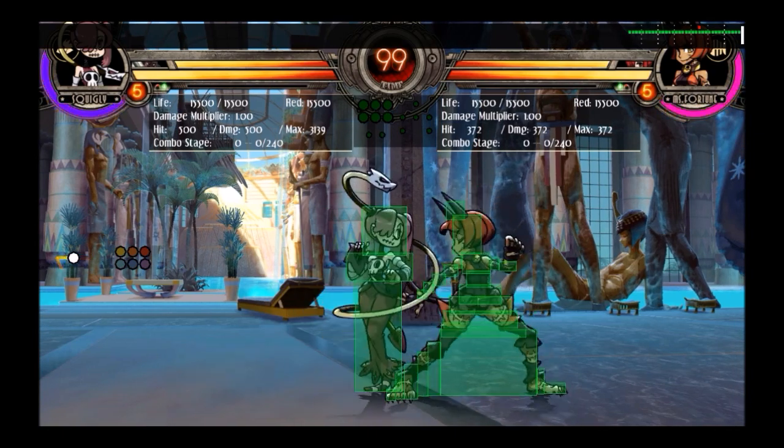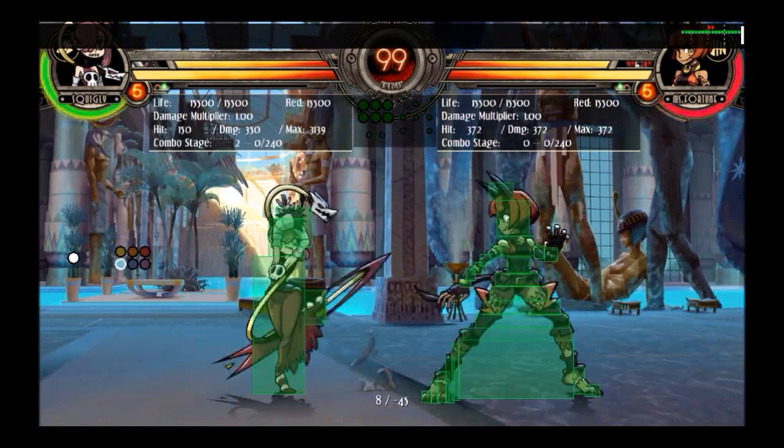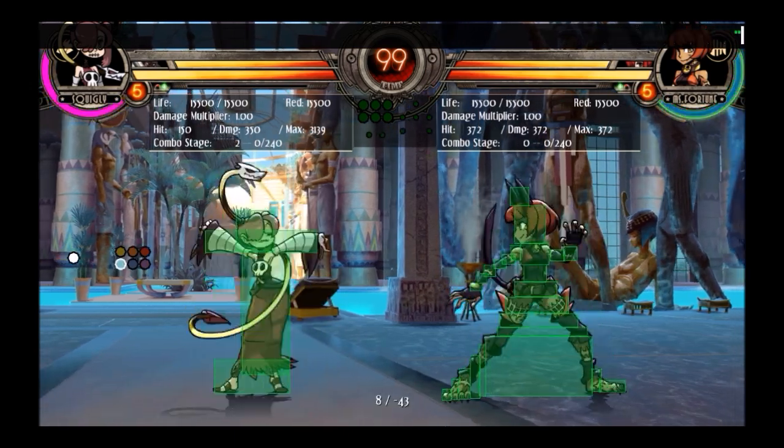Next up, stand light kick. This move is not really that good — the damage isn't great, the range isn't great. It looks cool. What it's kind of good for is OTGs; that's basically the only thing I use it for, or use it in combos.